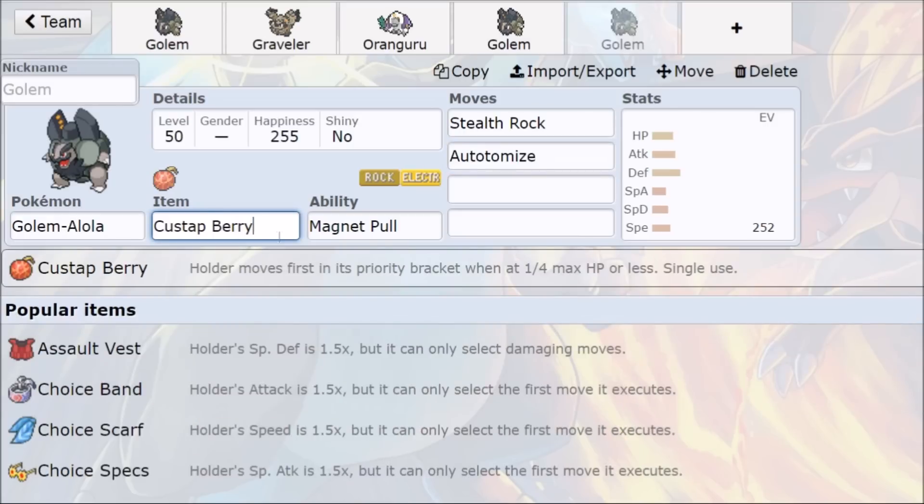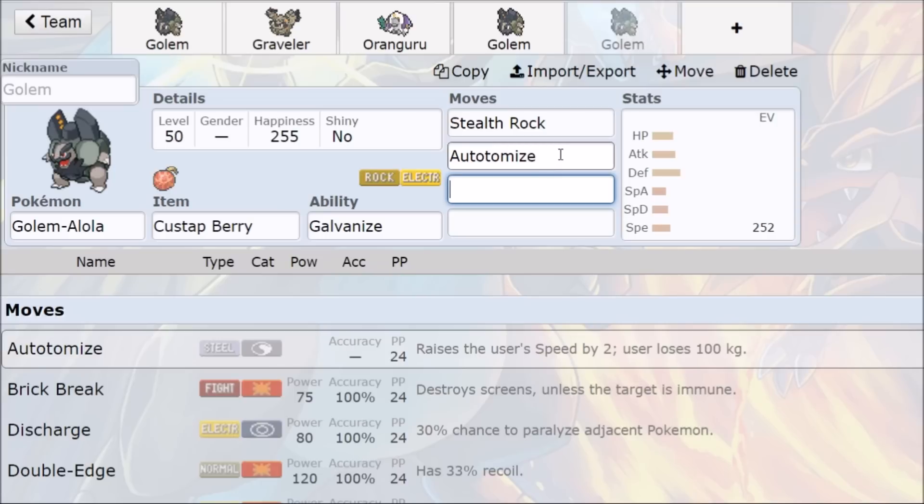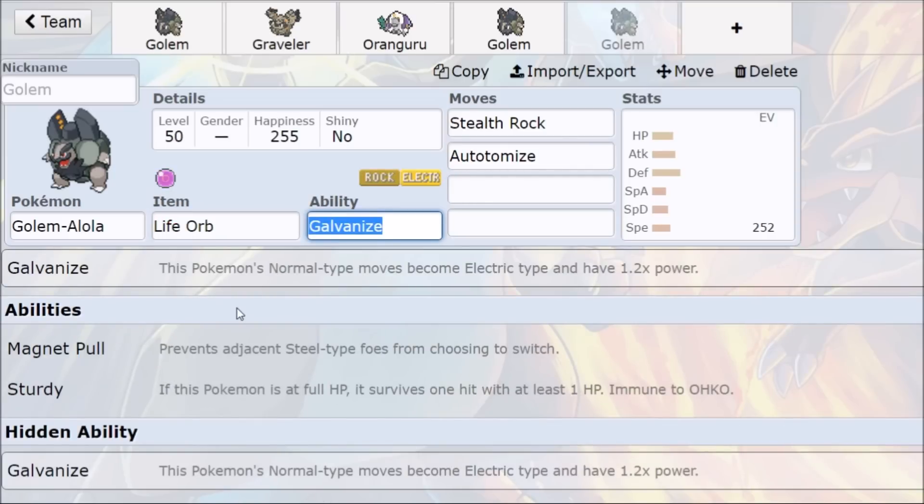Some other things Golem can run: once Custap Berry becomes available in Pokémon Sun and Moon, that could be really fun — you go Stealth Rocks, tank up a hit, survive below a quarter HP, Custap Berry activates, you Outspeed, Explode, and now you have Stealth Rocks plus a dead opponent's Pokémon. This would also work with Galvanize — Stealth Rocks into Explosion. Or you can go Autotomize: Autotomize into Life Orb, tank up the hit, now you're outspeeding a lot of your opponent's Pokémon, hitting them with Returns, Double-Edges, and then the end-all Explosion. Autotomize could be used later in the game for 2-for-1 or 3-for-1 trades.